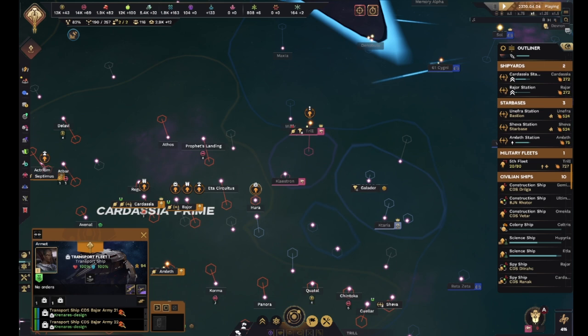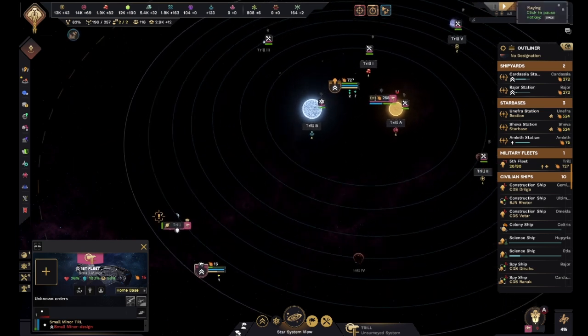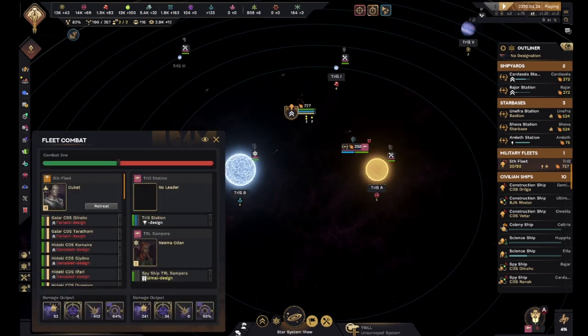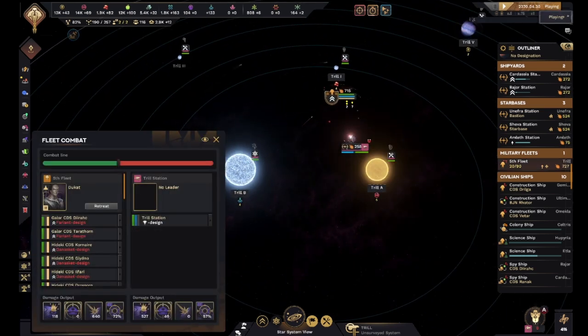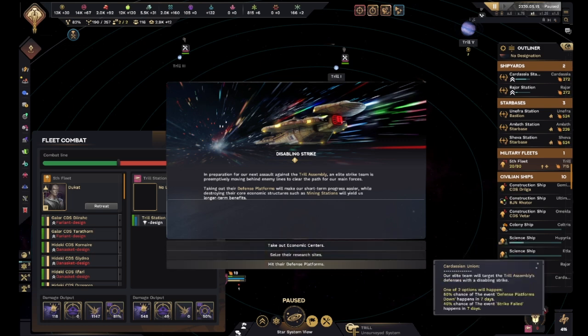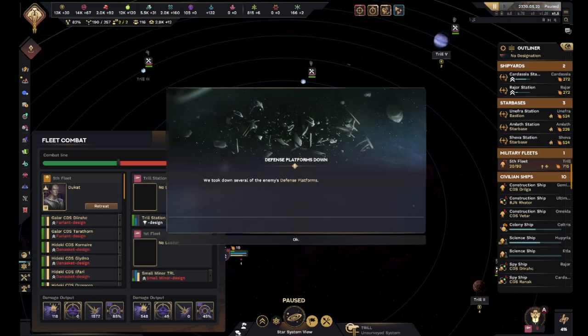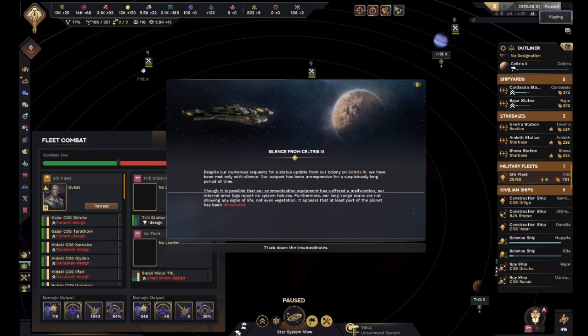Either way, I need you guys as soon as possible to move over. There they are - they did warp out of the system and they are back again. 15 to our 727 though - I don't have a whole lot of concerns. It hit their defense platforms - it's all I really could do right now. Somehow the balance of power is not going the way I want it.